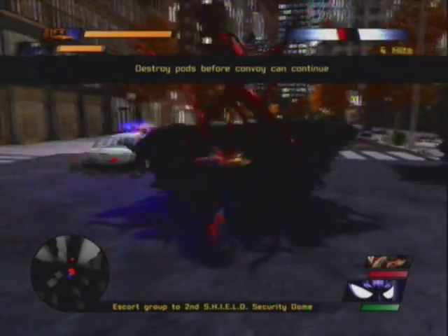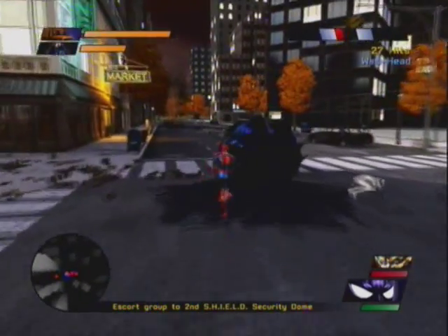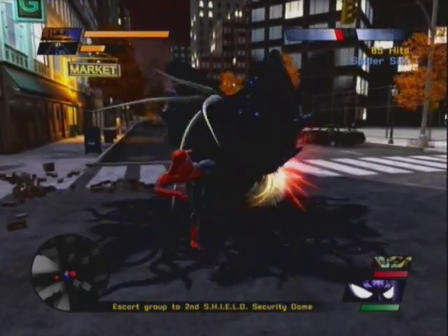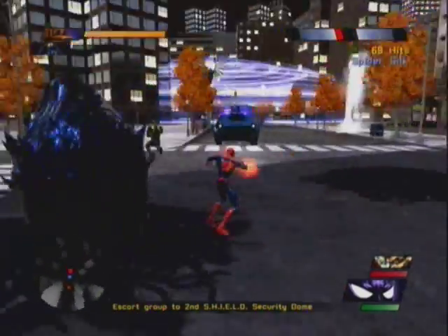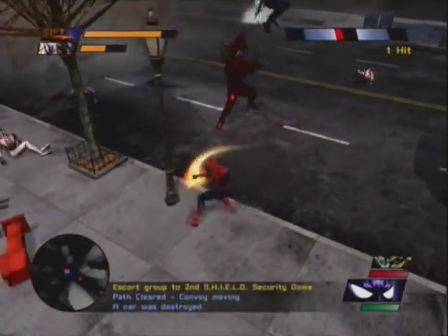Venom — I mean, carnage. Symbiote. Red guy. Barrage it! They're harming the van. You can't let them harm the van. If you let them harm the van, you've basically failed the mission. Oh, I hate that carnage.